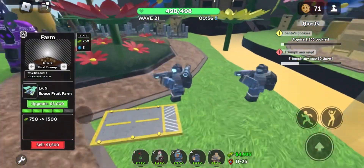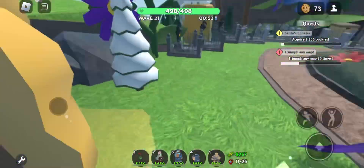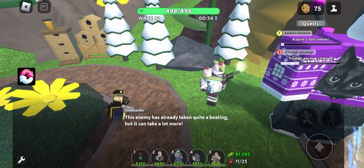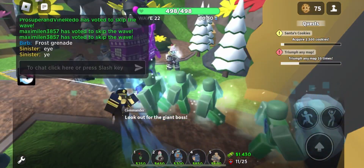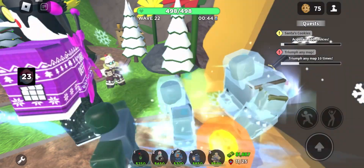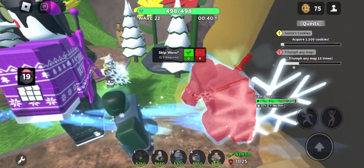I got the Frost Grenade next wave. They forgot to put an ability icon - it's just the gesture. Freeze them for a decent amount of time.